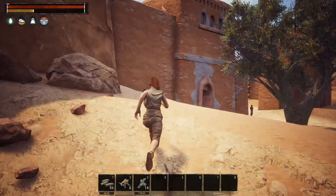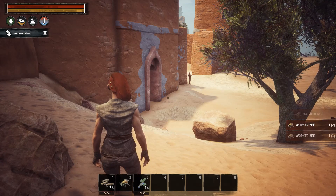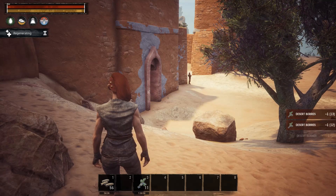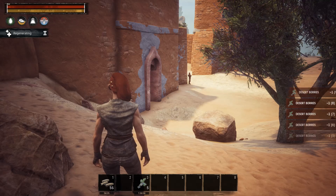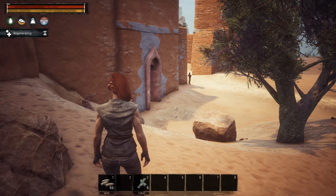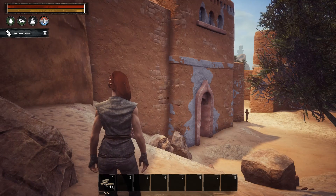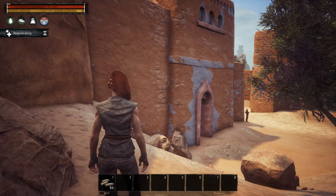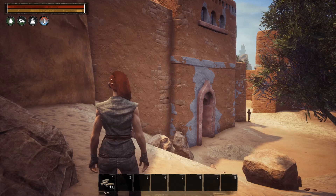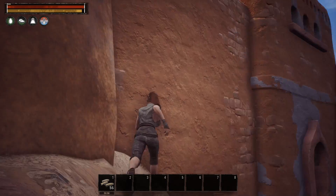We're right at our starting spot. Here's the thing with Sepermeru: they've changed it up — a lot of the NPCs aren't hostile, but there are some that will want to kill you. Mid to late game they're no issue, but at level one they'll own you. The path I'm going to show you is designed to avoid any hostile NPCs. If you're mid to late game you can just head straight to the chest locations.